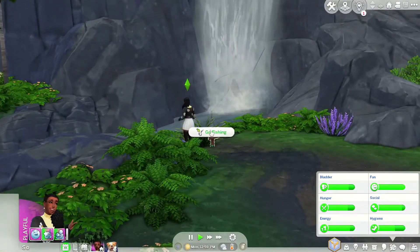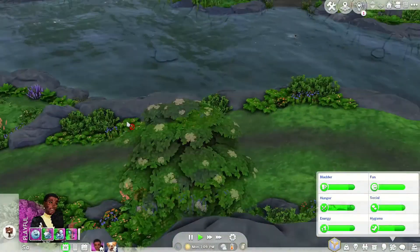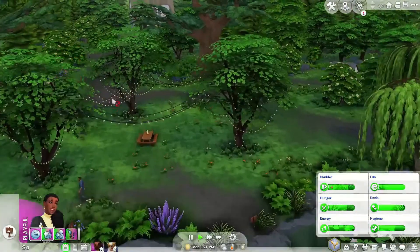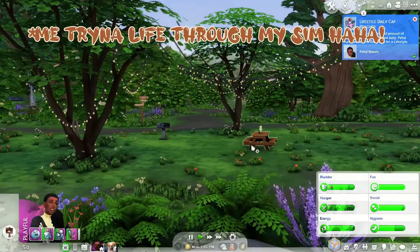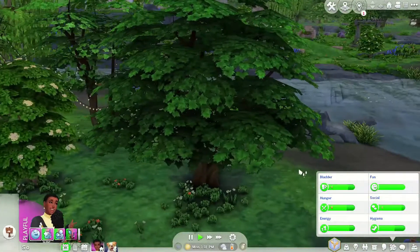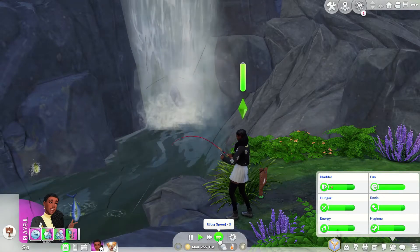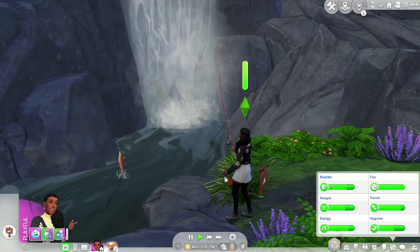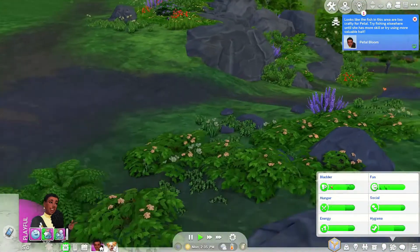We need to make some money. Let's try another fishing spot. Oh my gosh, she's swimming! Here's another one — oh my gosh, this is so cute and romantic. I know where Petal's proposal spot is going to be. Daily lifestyle cap — I hope that's the Loves Outdoors one because if we can get that out of the way that's perfect, even though it's optional. Oh her skill is almost at level two already. She broke the string — that's so sad. Let's try the other fishing spot.